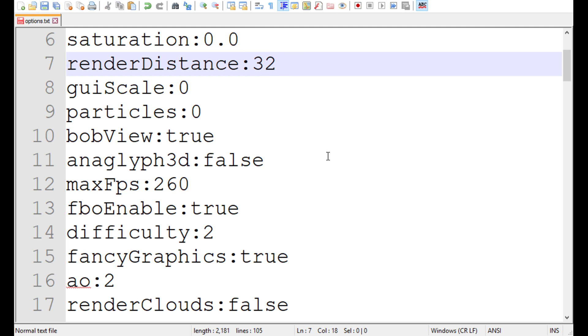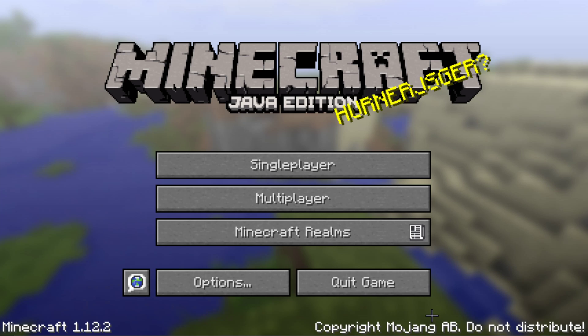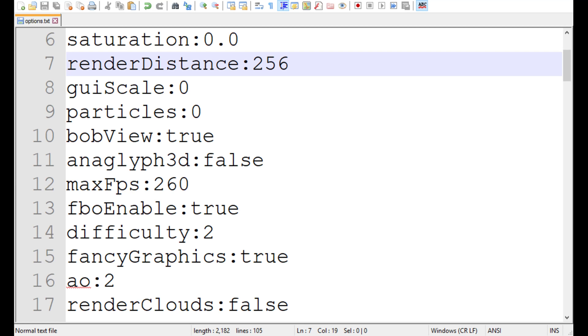We already did 128 — let's try 256. I want at least one success with this giant render distance. Loading it up, we're gonna do our single player world. Come on, you can do it. Let's reload our task manager — performance. Not doing too well, and now it's showing the circle of 'I'm not loading.' Now it has the not responding. Yeah, let's just press Alt F4. Let's put it back to our casual 32.